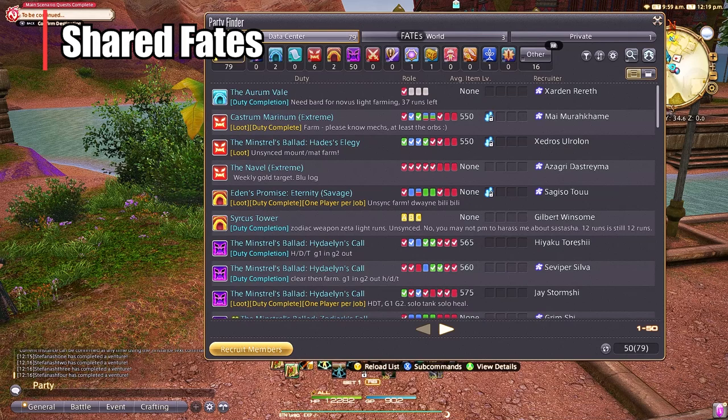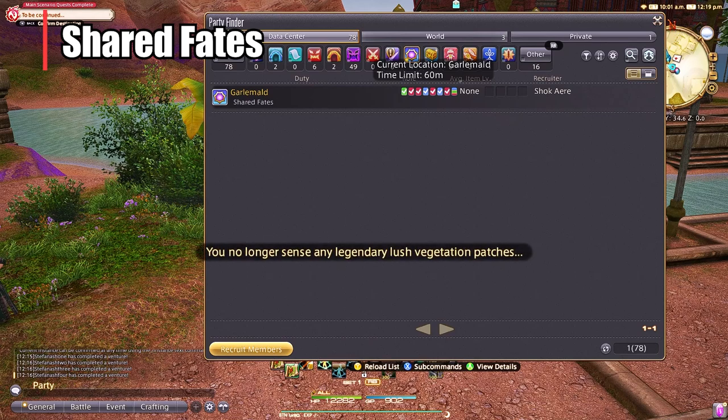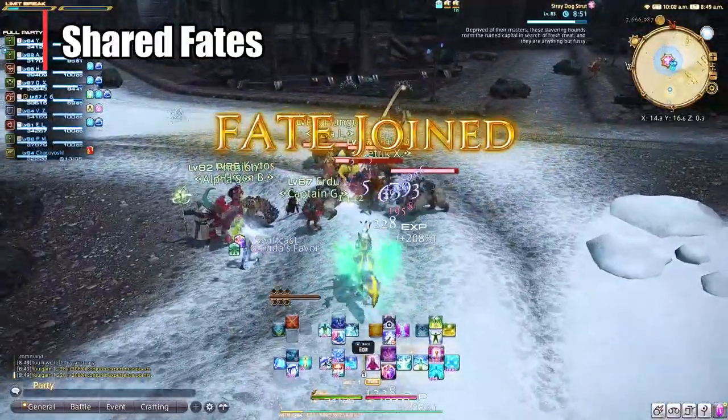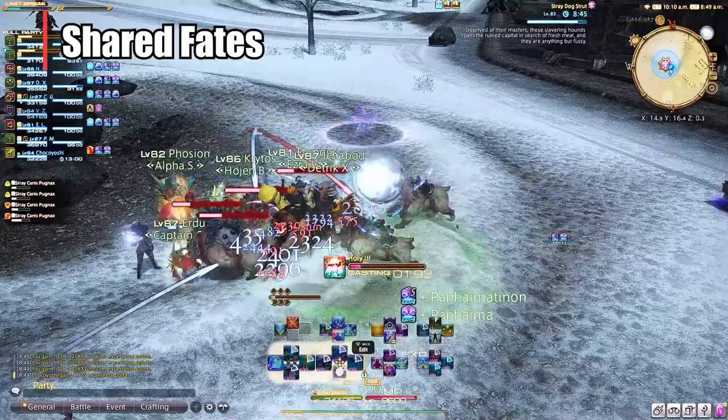Doing fates is not that difficult either. All you have to do is go into the Party Finder and go under the purple section for fates, and you can kind of see where people are doing fates. You can join these parties, which I do if I'm not queuing for something, but even if you're queuing for something you can still go around and follow them and do the fates they're doing, so you can still benefit from people killing quickly. I didn't really see much of a difference if I was in the party or not, as long as you're doing a substantial amount of damage.